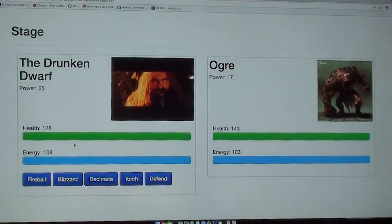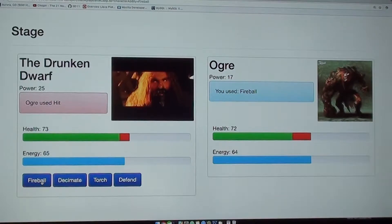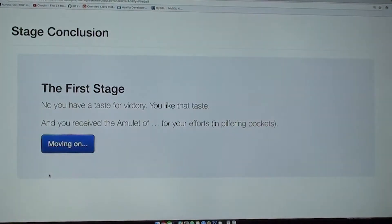You can see that you have the Drunken Dwarf — who's you — on the left and the ogre on the right. You're able to see their health, energy, and everything like that. We've got a pre-selected list of abilities. When you create a character, you get a random set of abilities right now, and we kind of wanted it that way — so you're not able to necessarily guarantee whether your character is going to be very good. Let's use Decimate right off the bat — you can defend and attack. Go ahead and Decimate again and with a Fireball. Go ahead and just torch them. First stage is complete. I'm going to go ahead and pass this on to Brian.